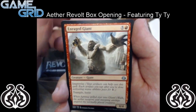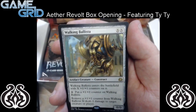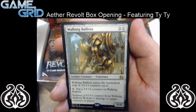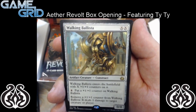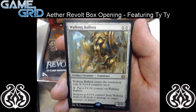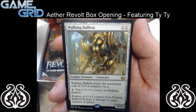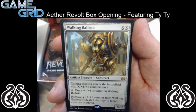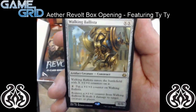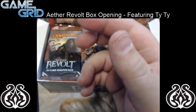We have Enraged Giant — it's 6 mana for a 4/4 with Improvise. And then for our rare we have Walking Ballista. So that looks like a pretty sweet card. Walking Ballista enters the battlefield with X 1/1 counters on it. For 4 mana, put a 1/1 counter on Walking Ballista. And remove a 1/1 counter from Walking Ballista — it deals 1 damage to target creature or player. So that seems pretty good. And we got a land, no foil, and an energy token.